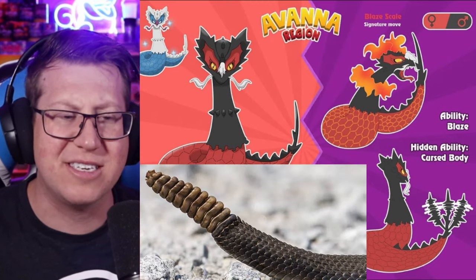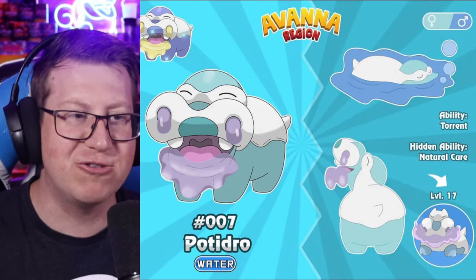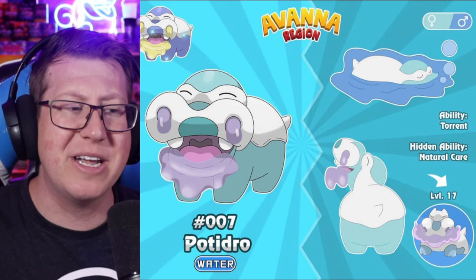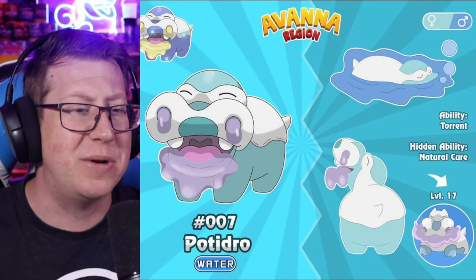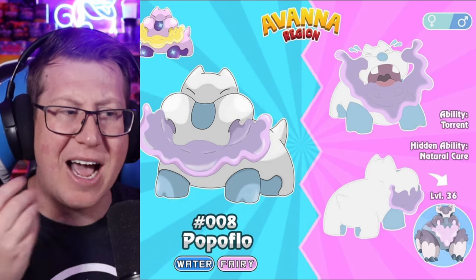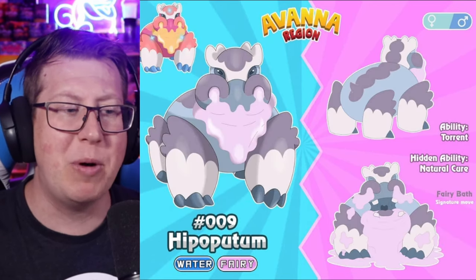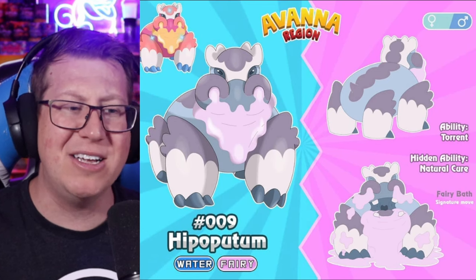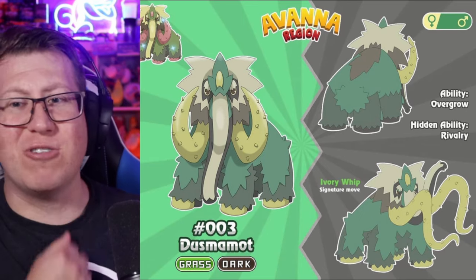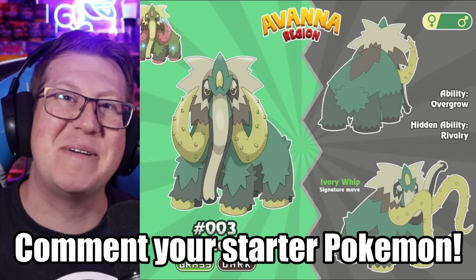Our water type starter is Potidro, based on a hippo. It has almost like an ooze or drool coming out of its nose and mouth, and the drool actually has healing properties. It evolves into Popper Flow, which is now a water and fairy type — that drool has become much, much bigger, almost forming a beard around its face. And then its last evolution is Hippopotam, much bigger now. Out of the starters, I'm going to choose the grass type. Let me know in the comments which starter you're going to pick.